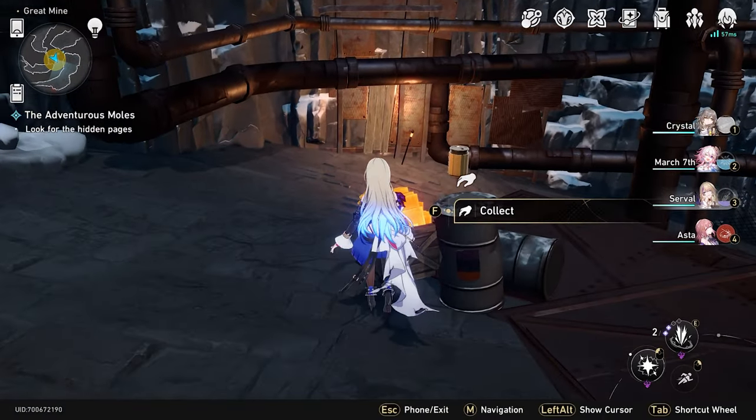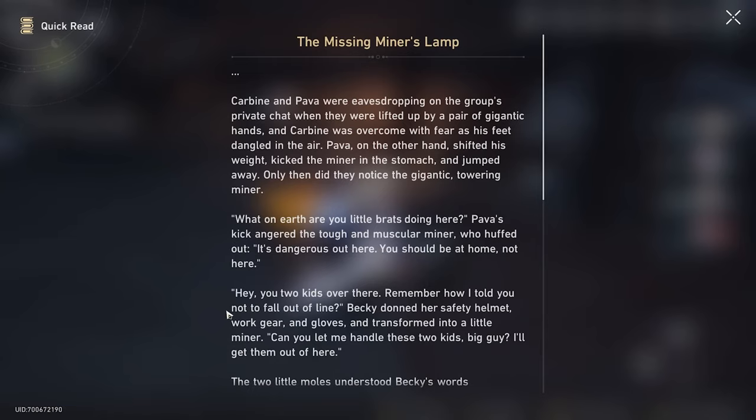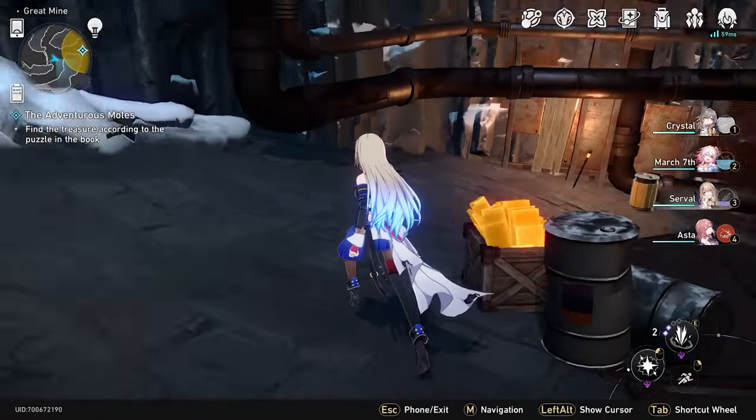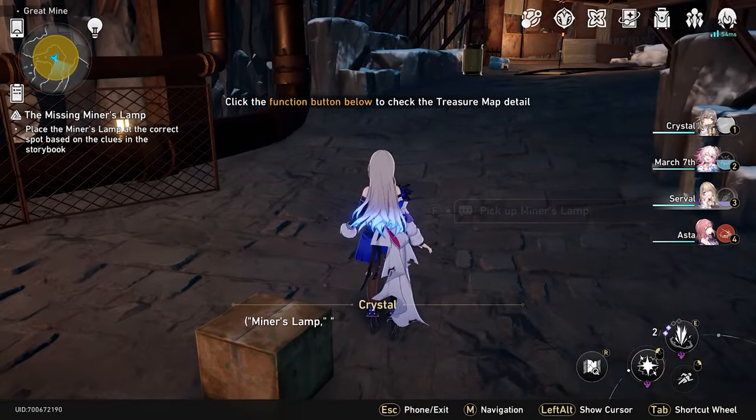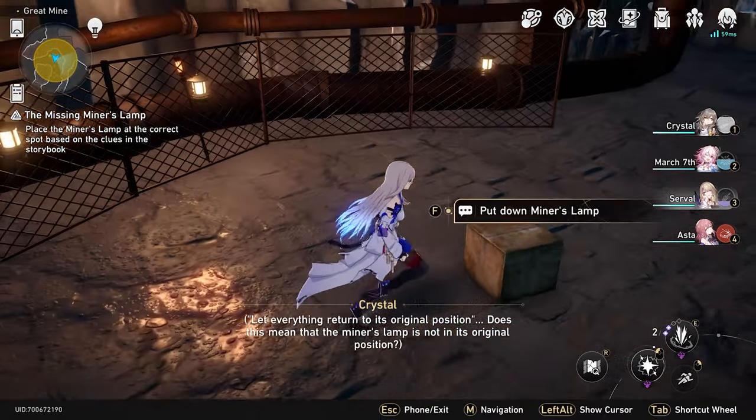The first part of the quest is straightforward. You go to the area in the Great Mine, you find the first part of the four riddles. I'm not gonna show you the riddle because you're gonna read it yourself as you're going through the quest, but you pick up this lantern, you take it over here, and you put it in between the three lanterns — and boom, there's the first one done.